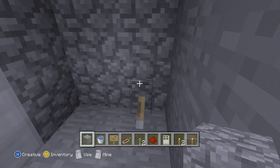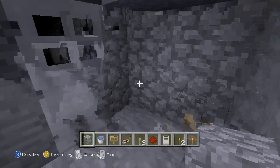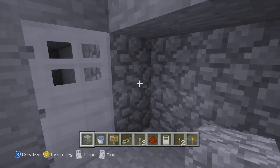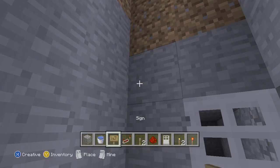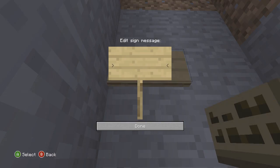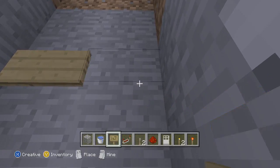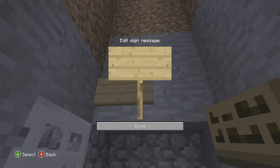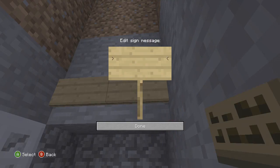The real secret here is you want to keep the water from going down and destroying everything, because it will wipe up everything down here. So you're going to get a couple of signs and put one right there, one right there, one right there, and then turn around and do one right there and one right there.